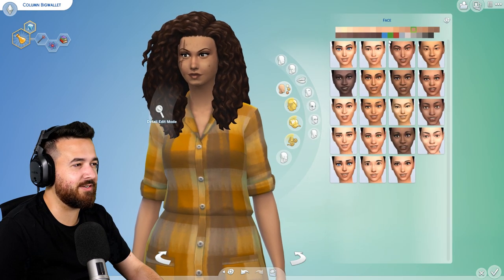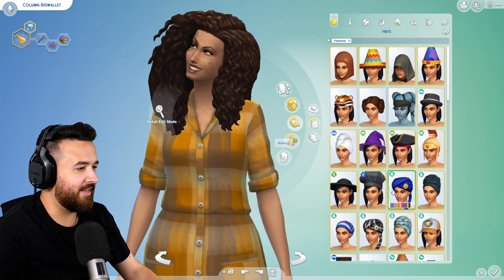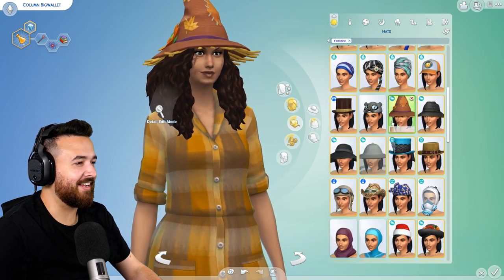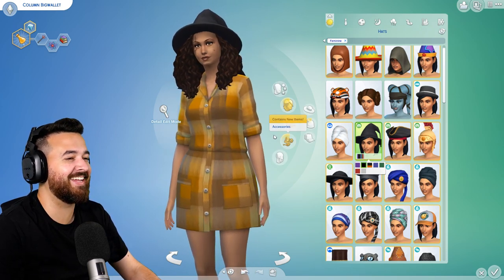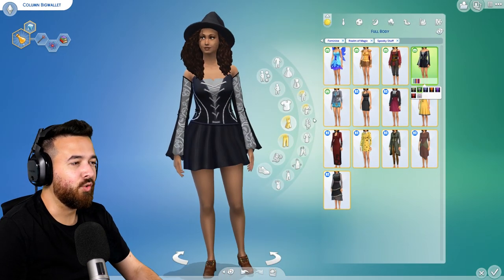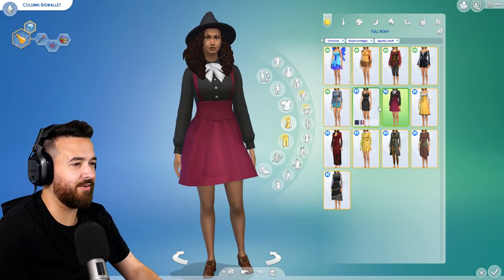I'm kind of tempted to change her skin tone to be green, but I feel like we should probably leave it as she is. Now she's going to be a witch — she's a witch on a budget. Where's that spooky day hat that we saw before? Yeah, there we go. Okay, so we're really looking at a mix of spooky stuff and Realm of Magic here. That's definitely too Halloween costume — we want to be like an evil witch in a cloak and gown and all that.